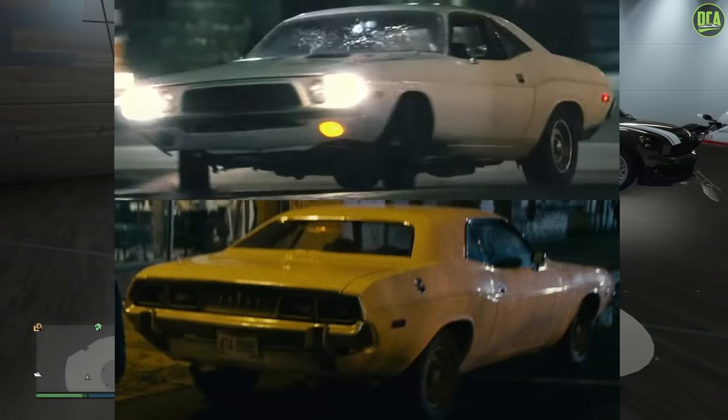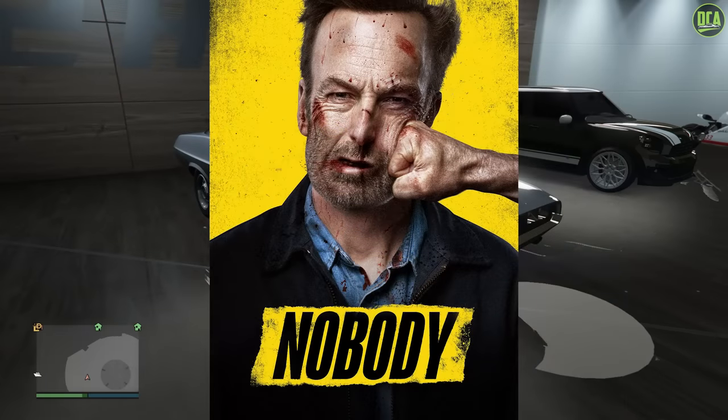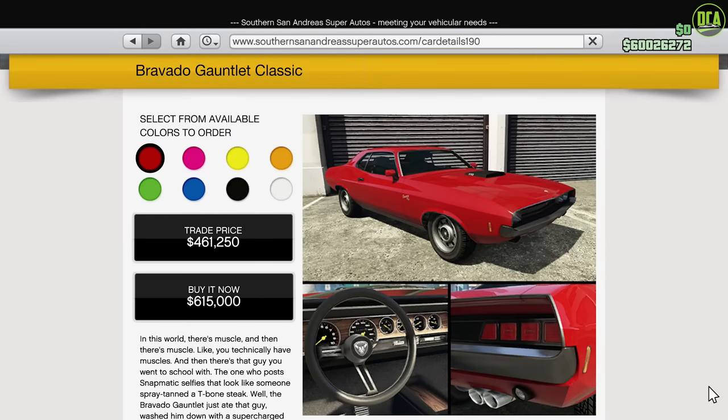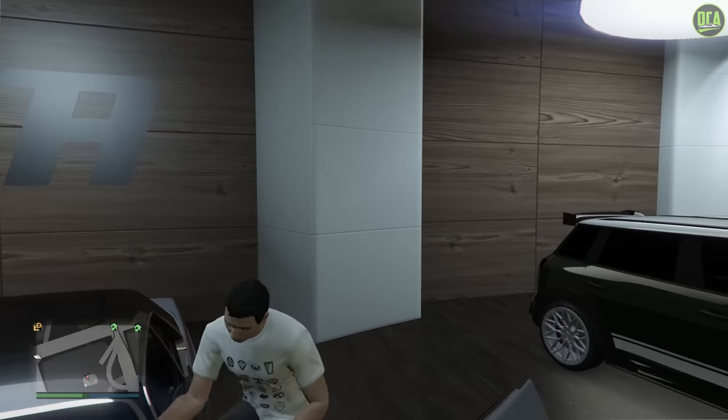In today's video, we're going to be building the 1972 Dodge Challenger from the movie Nobody, starring Bob Odenkirk. It's kind of similar to John Wick, but with Bob instead of Keanu. A pretty good movie, and honestly a lot better than I thought it was going to be. The vehicle we're going to be using is the Bravado Gauntlet Classic, which is perfect because it's based on the first-generation Dodge Challenger and even has a retro upgrade to get us closer to the 1972 look. The Gauntlet Classic can be found on the Legendary Motorsport website for about $600,000, or a trade price of about $460,000. With the customization and detail it has, I think it's well worth its price tag.